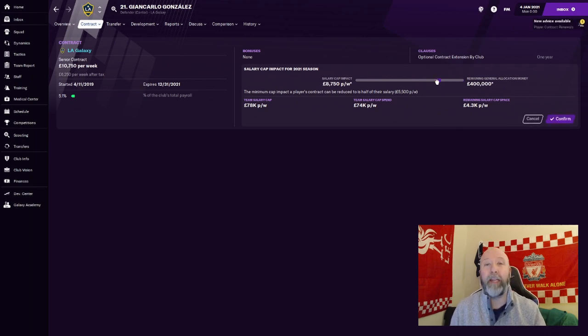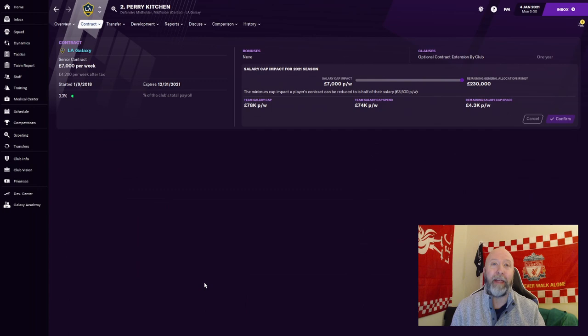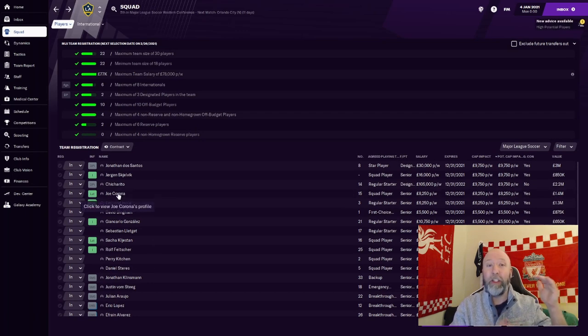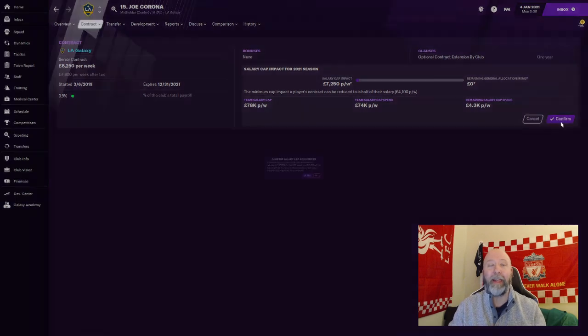Basically, one major piece you can use the GAM for is to buy down players' contracts for that given season. For example, for the Galaxy, Perry Kitchen's salary cap impact is at 7,000 pounds per year. If I right-click on him, go to the contract, and select 'buy down salary cap impact,' I can use a certain amount of that GAM on his salary to bring his cap impact down from 7,000 to below that for at least a little bit. If you have enough GAM to bring down a few players, you might be golden with that salary cap. However, buying down a player's salary will only be active for that season — it shoots back up the following season to where it was before. But at least it might help you during the season to get under that cap temporarily.